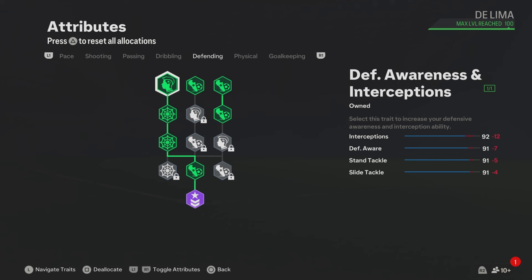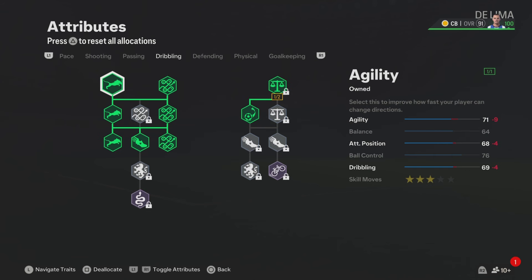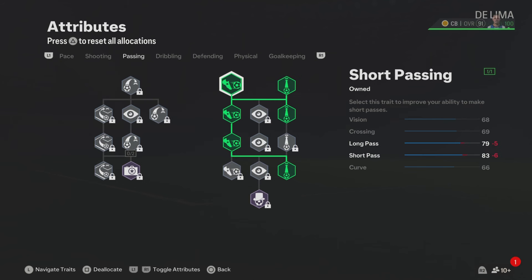Now for the dribbling, the dribbling is good enough for a Pepe build. Also leave the skill moves on 3 star because Pepe in the game has 2 star skill moves. Now for the passing, these passing attributes are really good.